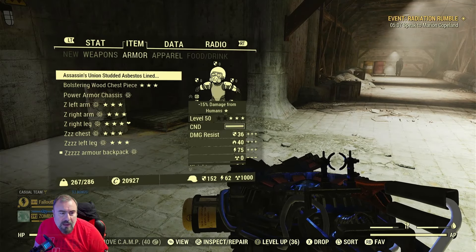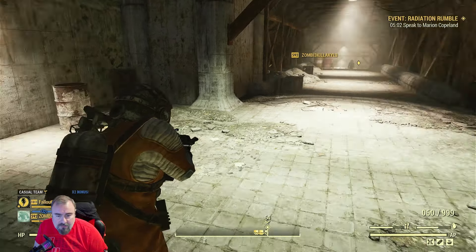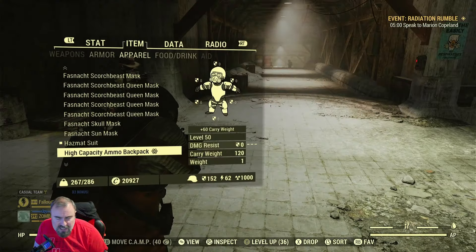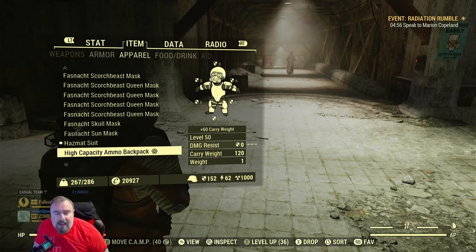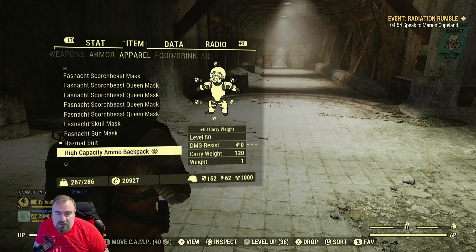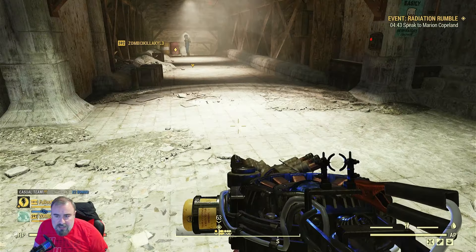That'll be under apparel - hazmat suit. Put that on. There's not much resistance on this, but the one you're looking for is the radiation resistance. You can see that right near the centre of the screen. If you are carrying lots of stuff, this is going to knock you off a little bit because it only weighs a little more at 286, so you can't use a rucksack, that sort of thing.